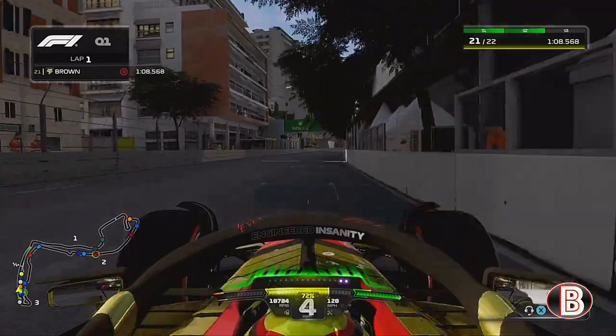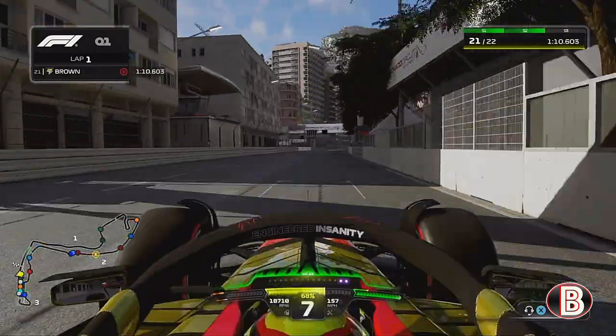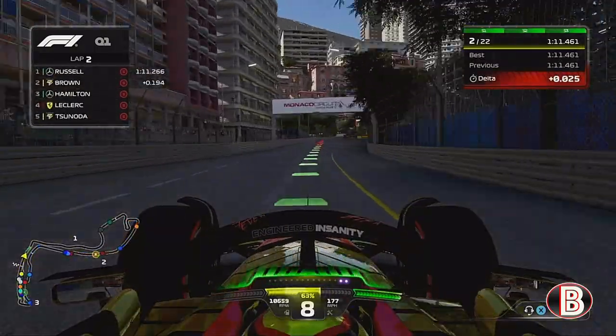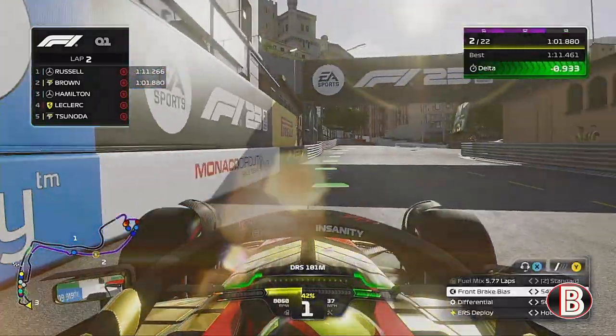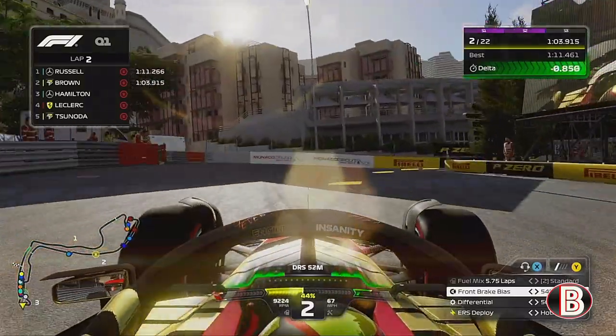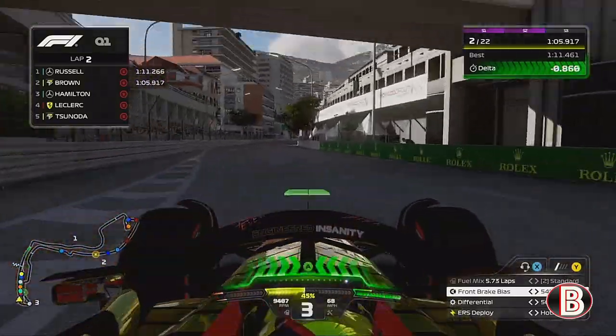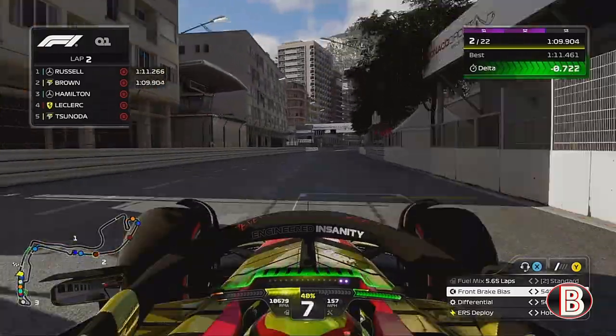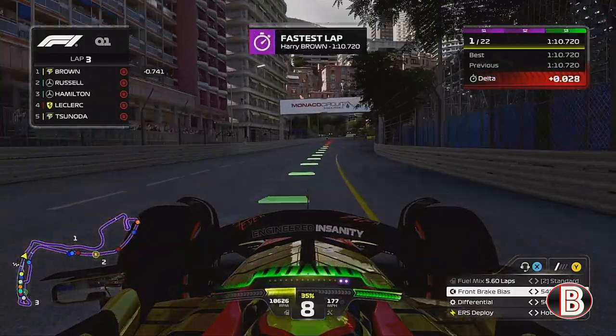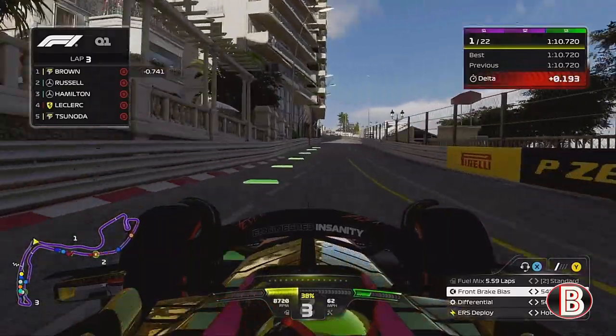We round the final corner for our first run in qualifying and we go second fastest. On the same set of tyres we've gone even quicker — purple first sector, purple middle sector. We round the final corner and a small little lock up. We go up to the line, we cross it, and it's provisional pole position for us.